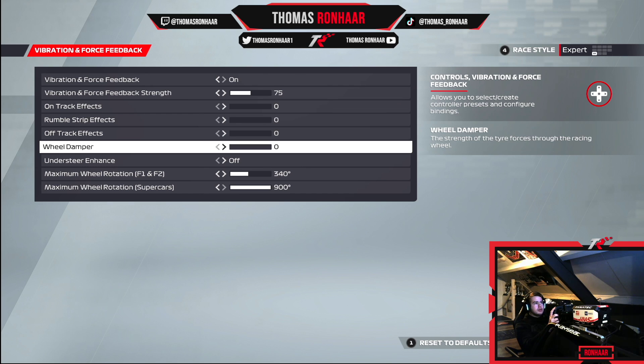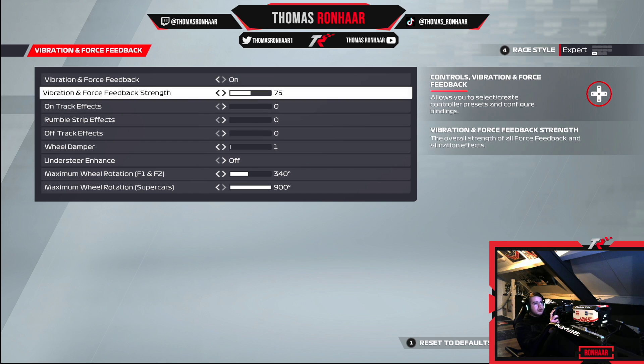The force feedback strength depends on what wheel you have. I have the DD1 so I like to have it in the middle, but if you want a bit more force from the car you can up it. If you go too high you might get tired, so you can always go back down. I have mine at 75, which is the default option and right in the middle — that should be fine.